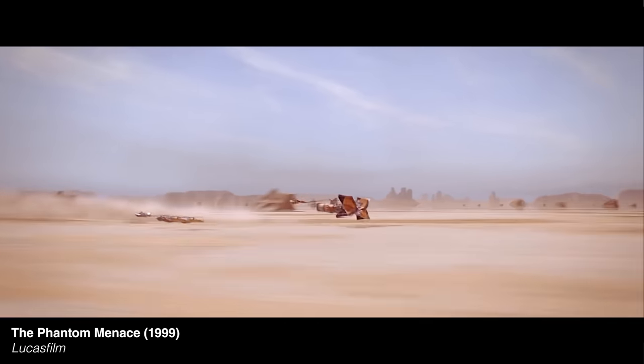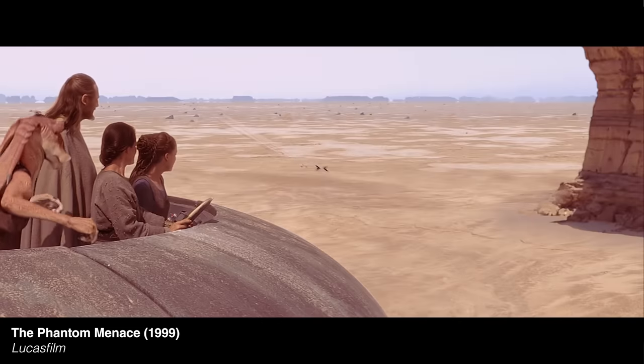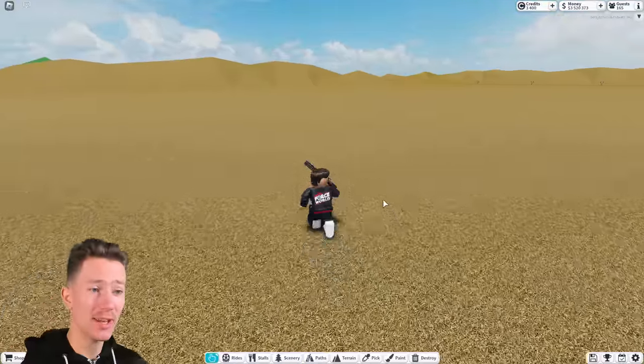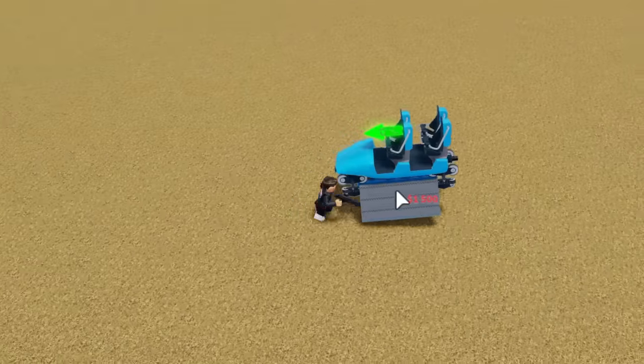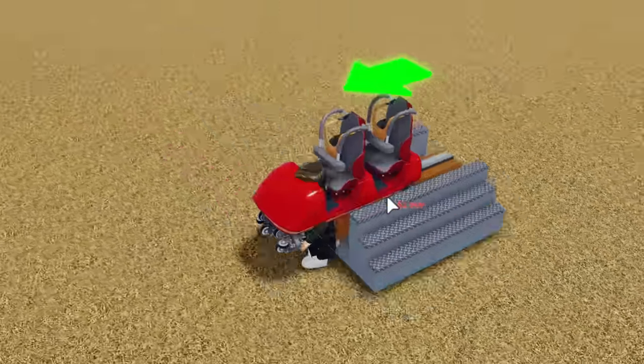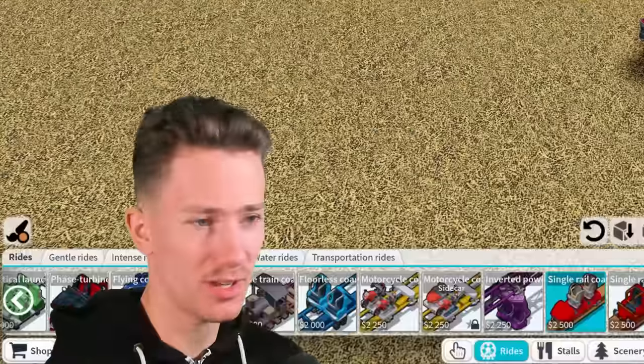As you know, on Tatooine we've got the pod race, which is perfect for this coaster. The reason why this is going to be so complicated is I want to make a dueling coaster — it is a race after all, so that seems pretty cool. I would have chosen the multi-launch coaster but since we already have one in the indoor area, I'm going to go with the single rail coaster.